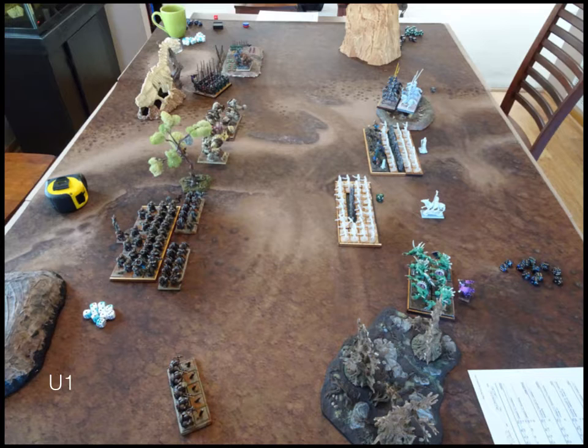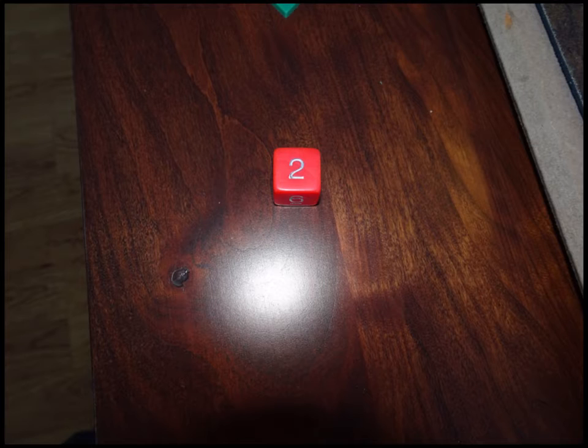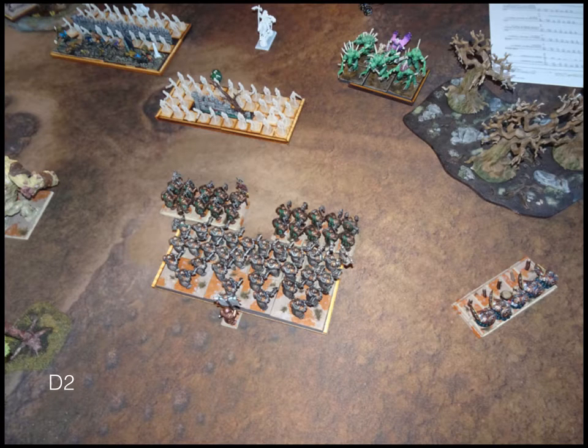You can see we're coming head to head and we're going to turn two. Turn two for the dwarves — this is where I should have done something different. Those two troops are really blocking up my shieldbreakers. The enemy doesn't have any shooting, so there isn't necessarily a reason for me to be screening them this dramatically. They could be off to the sides and up to the front a little bit, but instead I just march everyone forward.